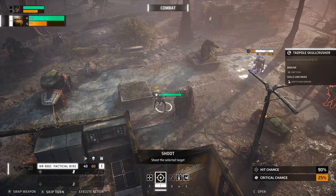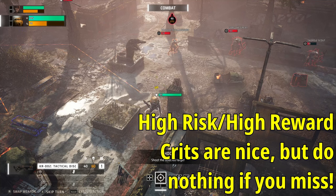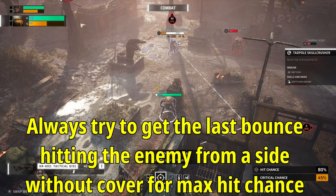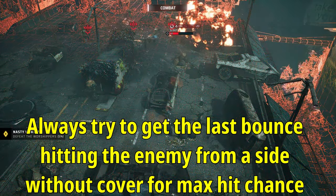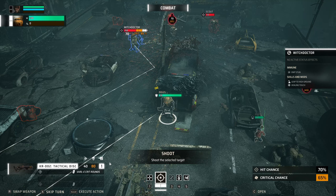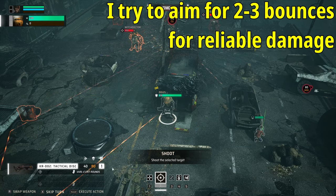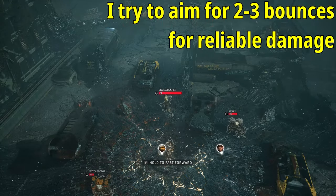The best approach is to put in as many bounces as possible while weighing how many still lets you land the hit. What's also unique is that if an enemy is in cover — where an assault rifle would have minimal hit chance — you can bounce the disc off the cover itself to hit them from behind, meaning cover penalties don't apply. I personally like to aim for around 70% hit chance, targeting about three, maybe four bounces, to maximize critical damage chances while keeping a reliable hit rate.